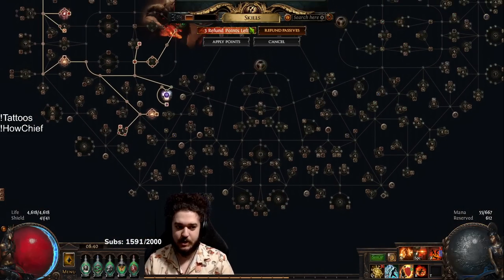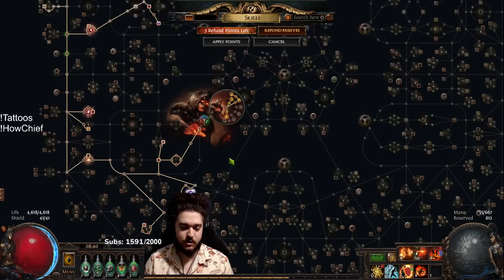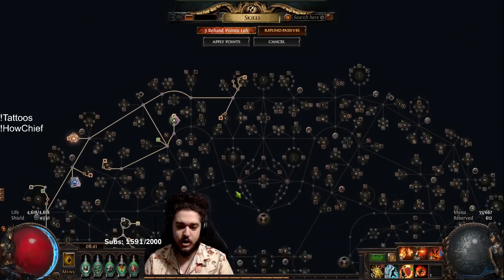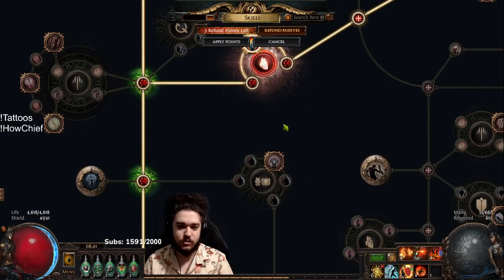The main reason is we still need all the standard stuff — we need life regen, we want armor for now, we need auras. So the tree looks extremely similar. You'll notice I have two tattoos here; these are just flat life regen tattoos.